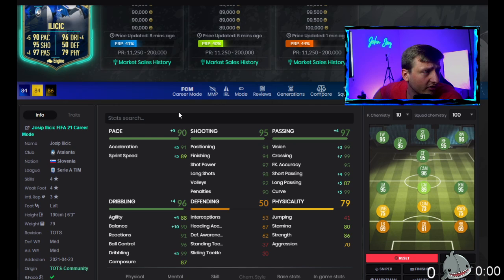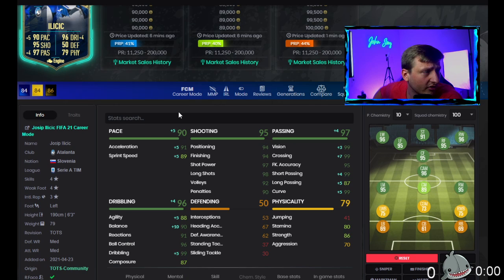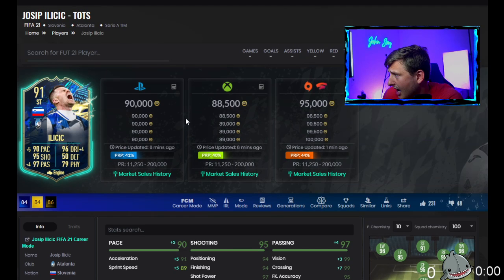There are 87 overall cards like Max Aarons going for almost the same price — actually more than Ilicic. This is actually not a bad card; I think it's very underrated. I would say this one is probably at least 150k in my mind.